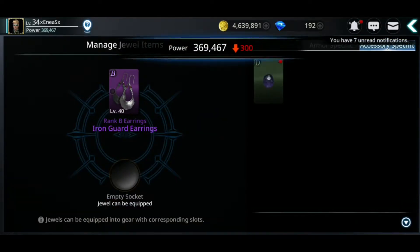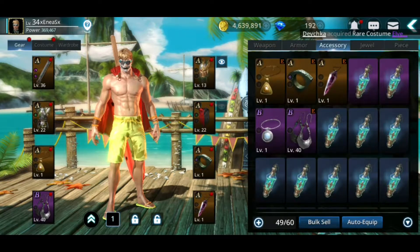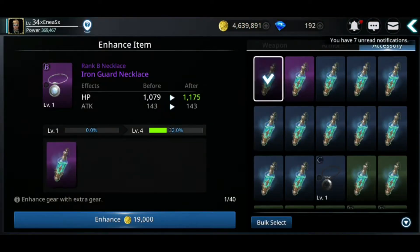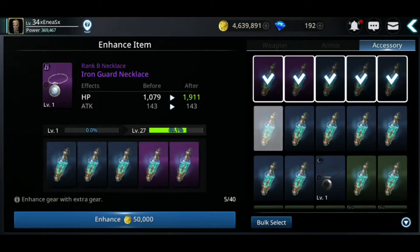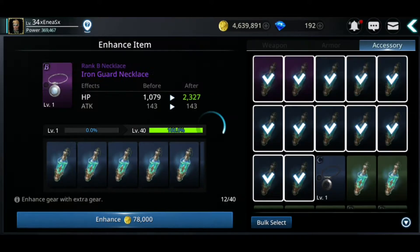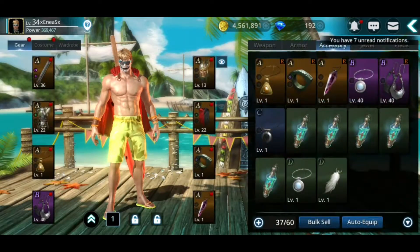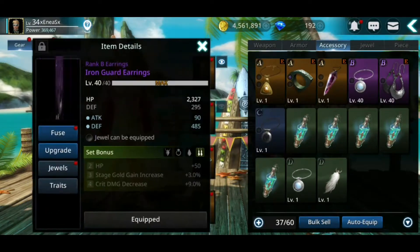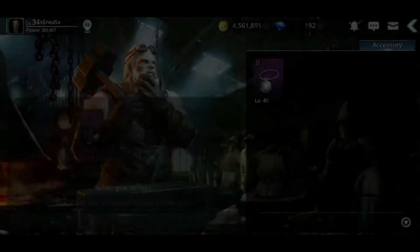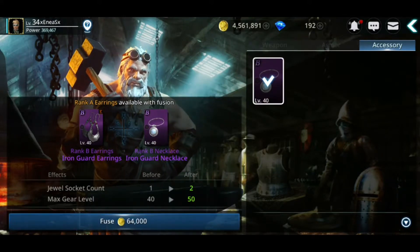I forgot I must do another B rank item to fuse them together. All day I was thinking how to do this, and finally I managed to get my items and to make two Rank A items and complete the main quest, because I wanted to take profit of this bug that is still on, guys — it's still on at this hour when I'm publishing this video.